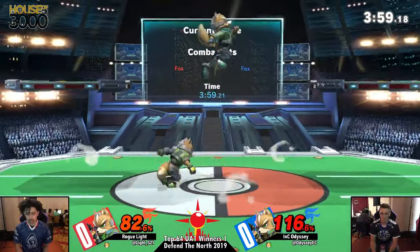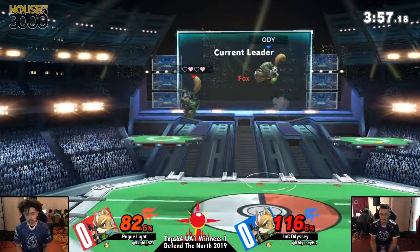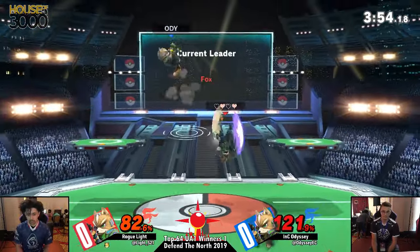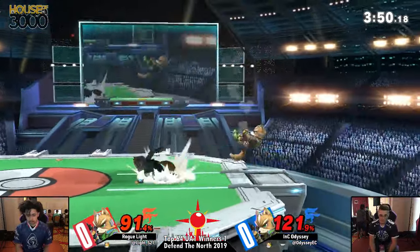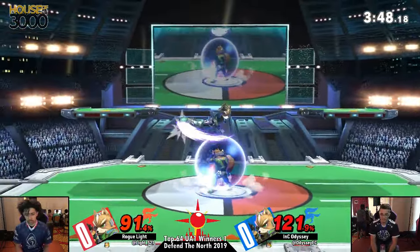Light looking for that down air, not going to get it. Odyssey, no punish. No shield also on Odyssey — such a scary situation. They are at each other's throats here, just trying to get some aerials. Odyssey's going to say no, give me that grab.